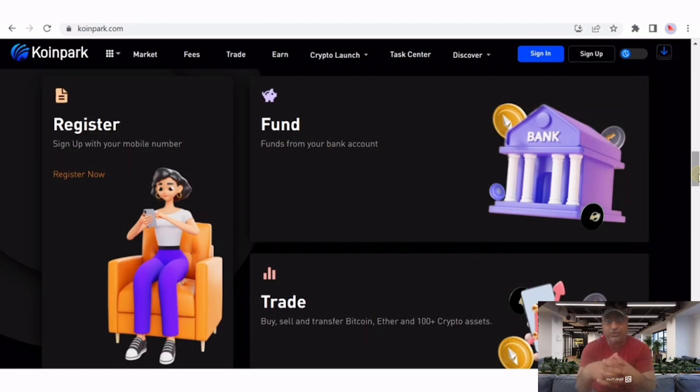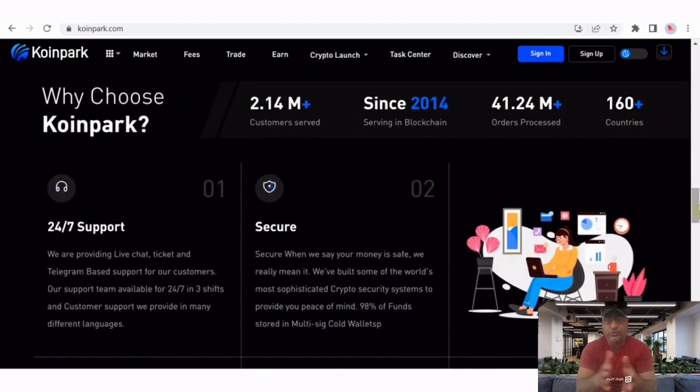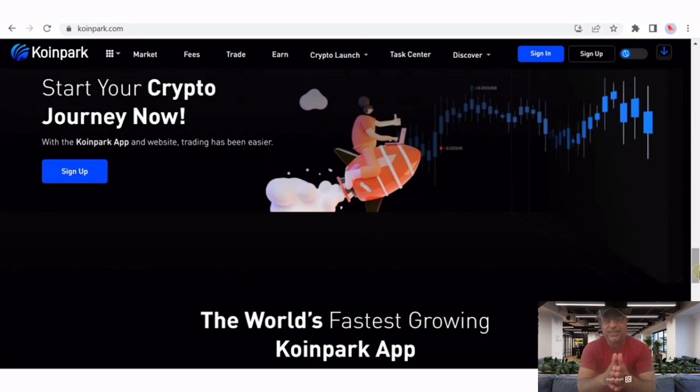There are lots of highlights about Coin Park. They have 2.14 million users already, and they have been working since 2014. They have a huge amount of orders processed. The next point is that 24-hour support is available — their team provides customer support. Start your crypto journey now.